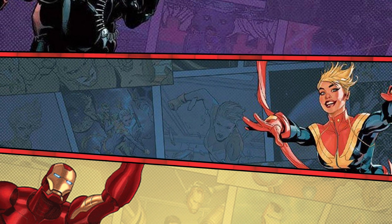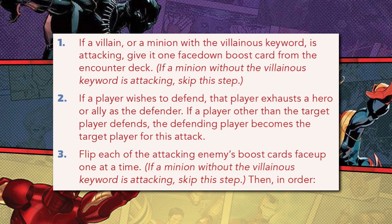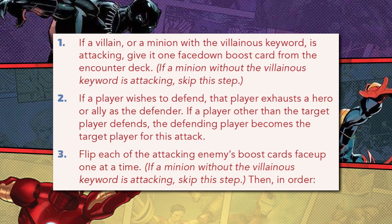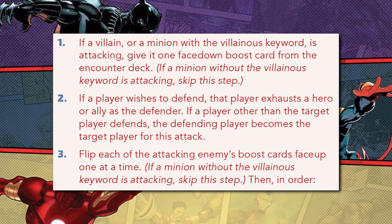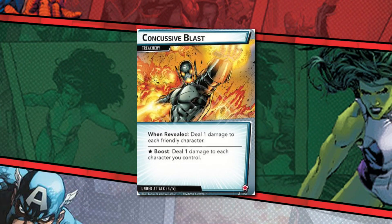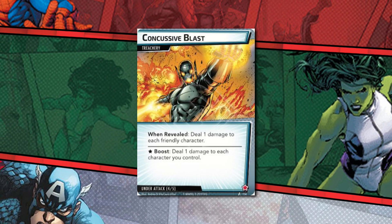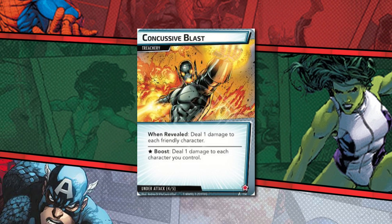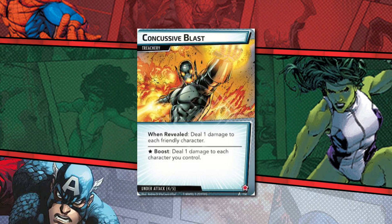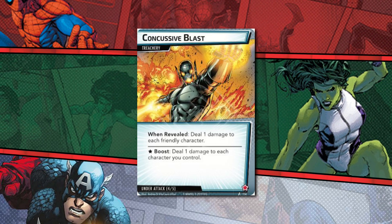You must declare your intent to defend before boost cards are turned face up — no foresight for you. Furthermore, if a boost card happens to do direct damage instead of adding damage to the villain, it does so prior to the villain's source of damage. And that can be relevant when said damage defeats an ally, which will then leave the villain's actual attack undefended.